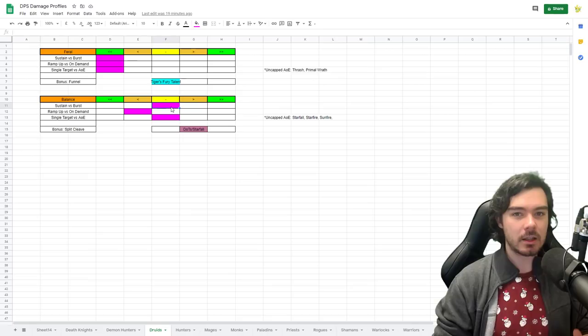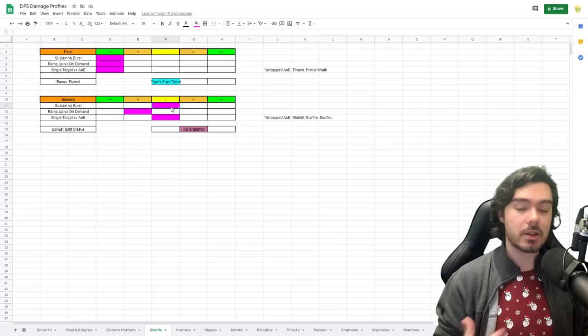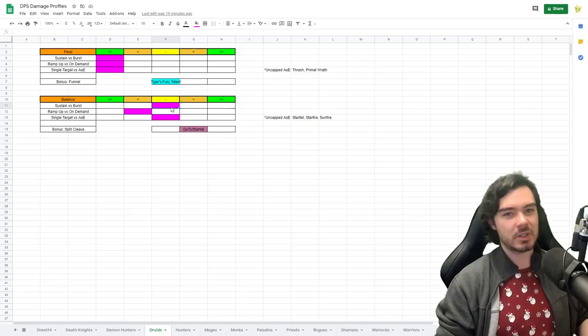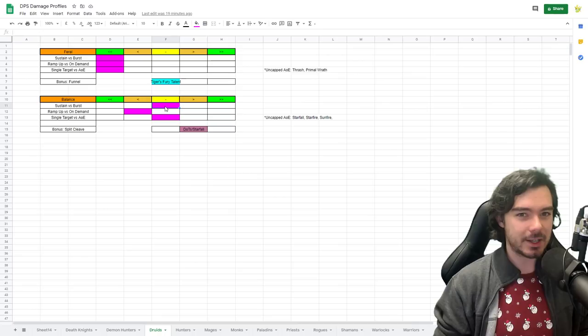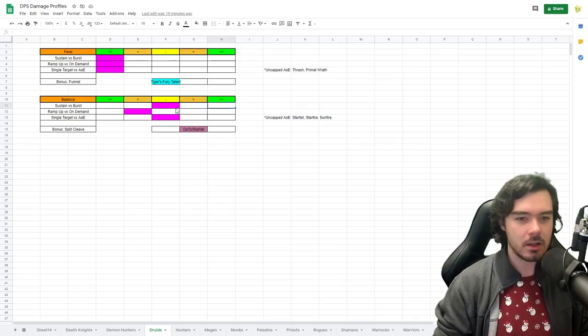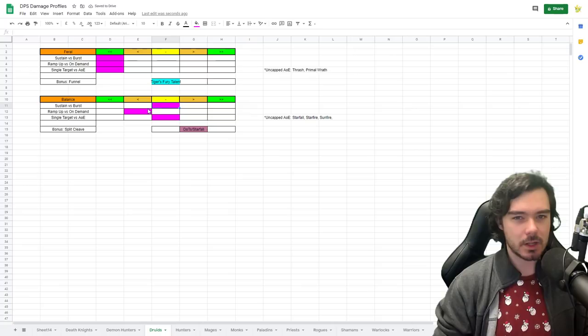For Balance Druid, I put them in the middle for sustain versus burst. They do fairly sustained damage, but they have the big three-minute cooldown Celestial Alignment or Incarnation: Chosen of Elune where they become the Uber Moonkin and start blasting. That's a big bursty cooldown, and if you go Venthyr Covenant — another big ramping bursty three-minute cooldown — and stack those together, their burst damage becomes quite significant. Generally they're doing fairly sustained AoE damage, but with notable burst potential.